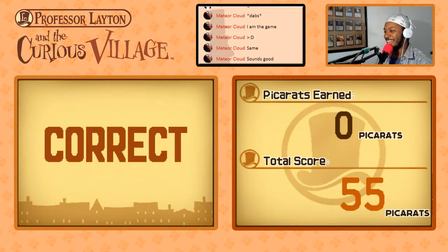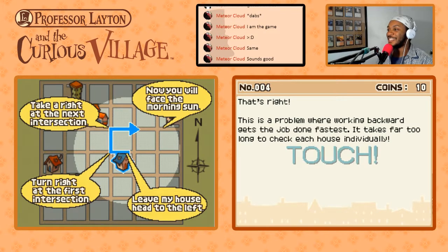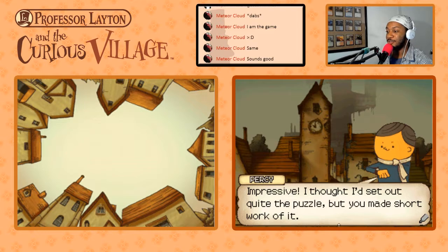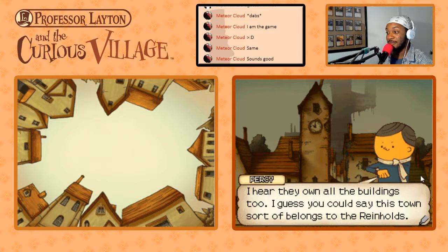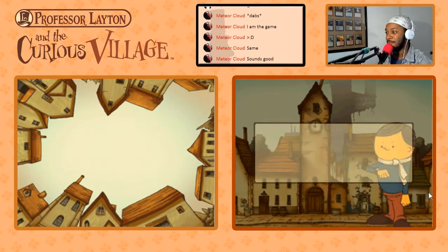We're four for four! The professor confirms: working backwards gets the job done fastest — checking each house individually takes too long. You just need to know which direction the morning sun rises. If you didn't know the sun rises in the east, that one was near impossible. Percy says: the Reinhold family owns all the land this village is built upon — they own all the buildings too. This town sort of belongs to the Reinholds. Next time we meet, I'll have a harder puzzle for you.